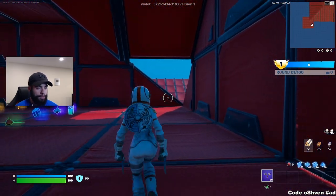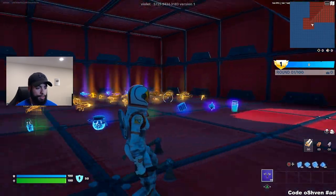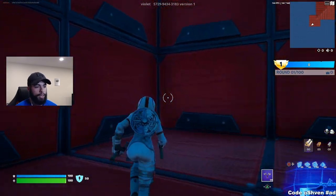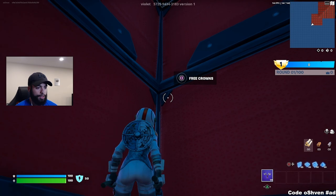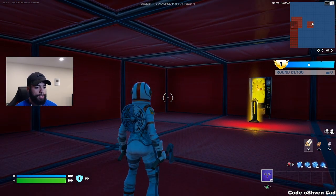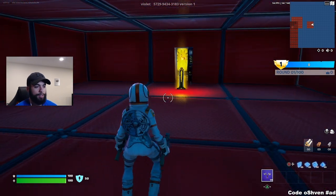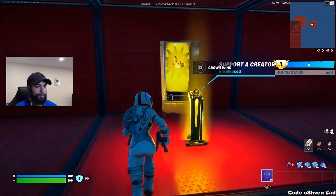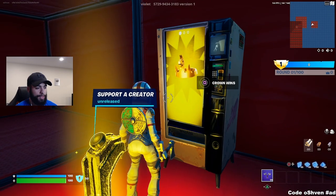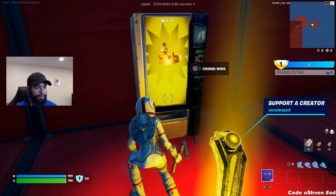Once you spawn in, if you see the little door here and look outside, all you gotta do is turn left and come straight over here. Look up and you'll see the free crowns. Go ahead and hold square on this and you should get sent to the secret room. Boom — as you can see, here is the secret room that has the crown wins right here. All we gotta do is use this and we should get unlimited crown wins.